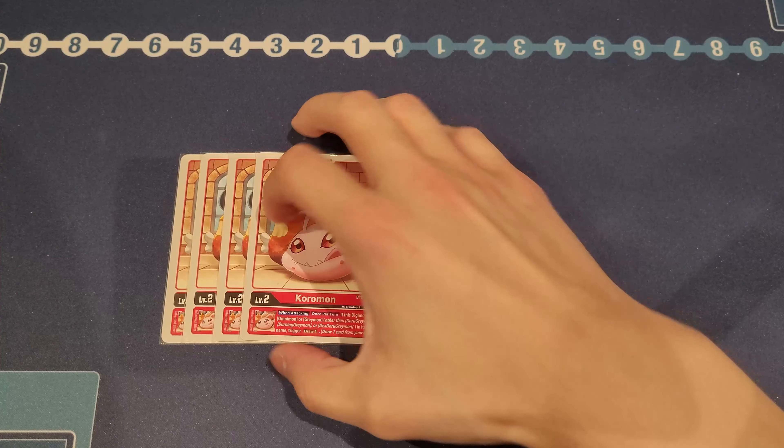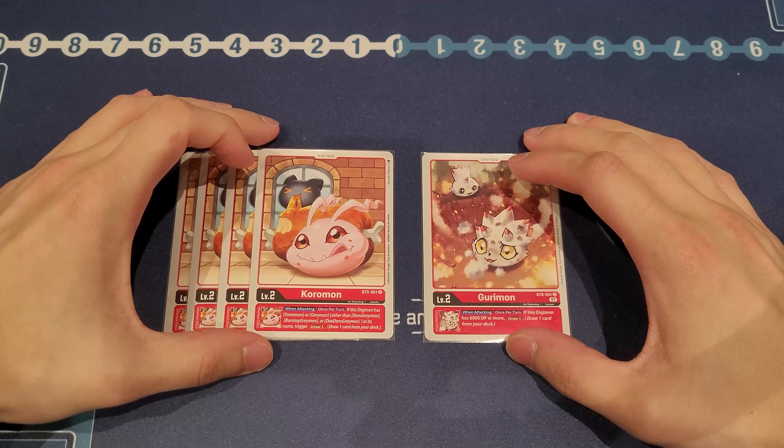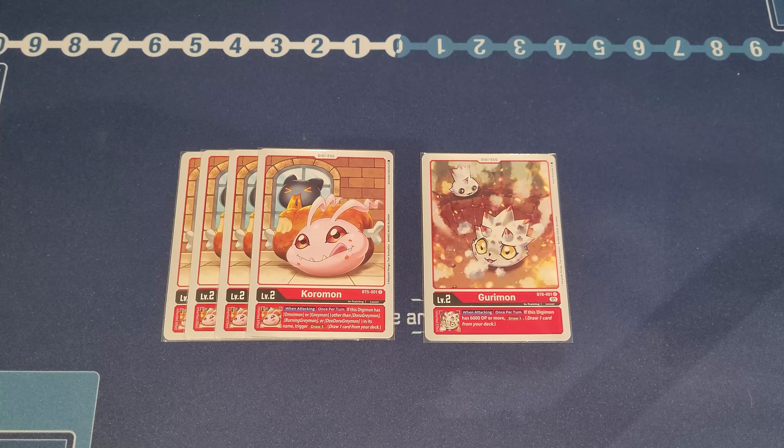Digi-Egg cards. We first have four copies of Koromon from BT5 and then one copy of Gurimon from BT8. Koromon is just really great draw power. Both these eggs are essentially draw power, helping you draw cards. Red doesn't really have too much draw power generally, so this is why these five eggs are really important so that we can get more cards. If you want more consistency, you can go four Koromons and just play four eggs instead, but I like the five.